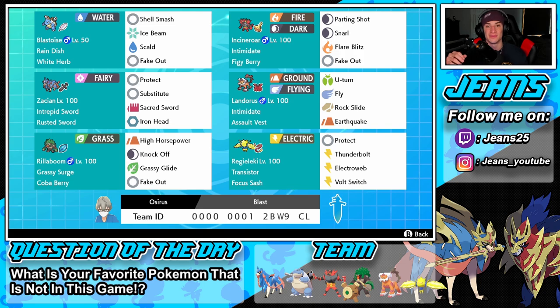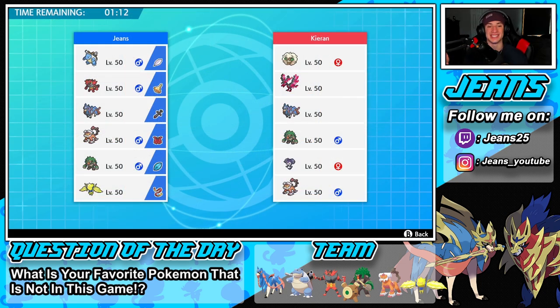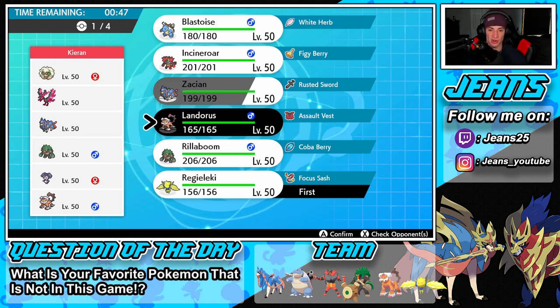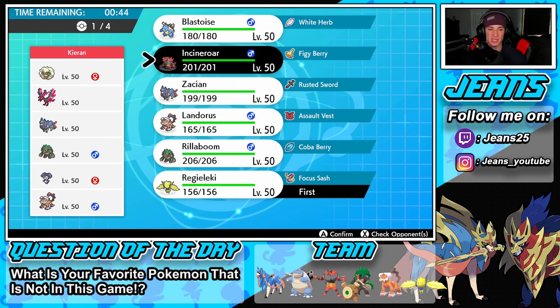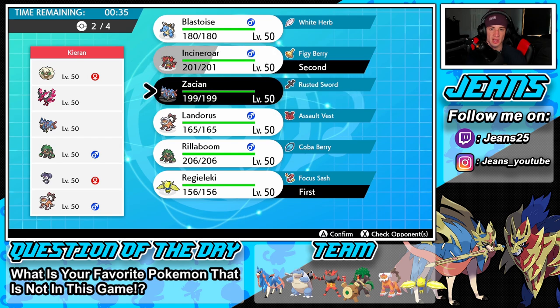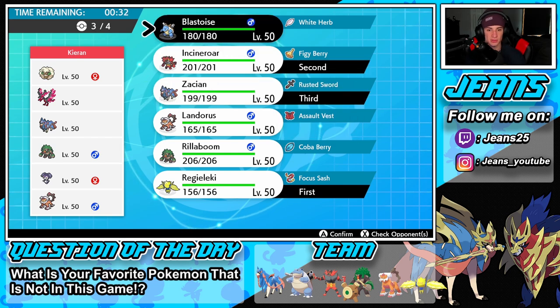Wouldn't you know it, we're going up against a Zacian team in battle number one — fighting fire with fire. I want to use the Zacian team for today's video because it's just so meta. I found this one with Blastoise on it and I feel like we're gonna have some fun. The opponent has Whimsicott, Moltres, Rillaboom, Indeedy, and Landorus for Intimidate. I feel like Regieleki alongside an Intimidate mon to get started could be nice, plus Zacian in the back.